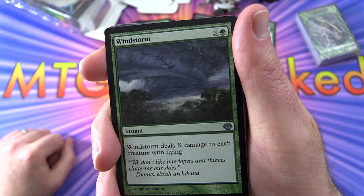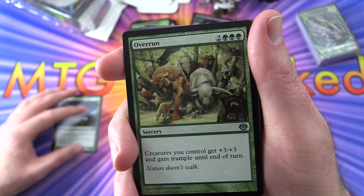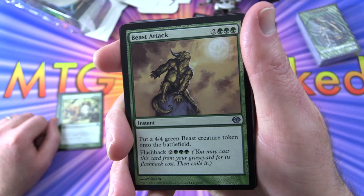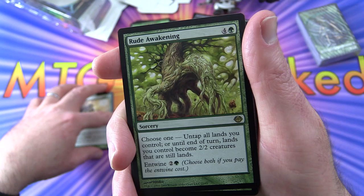Let's dig into the deck. We have Windstorm - an instant for X and green, deals X damage to each creature with flying. Overrun - sorcery for five, creatures you control get plus three, plus three and gain trample until end of turn. Beast Attack - putting beast tokens onto the battlefield, you can flash it back from your graveyard as well.